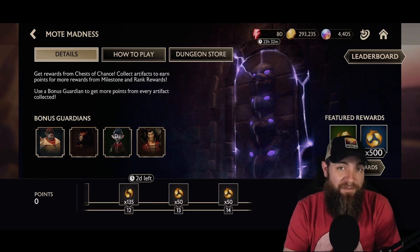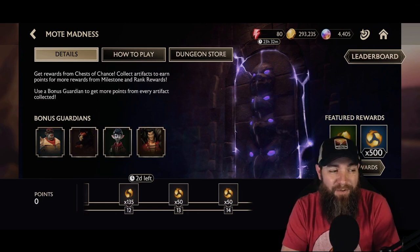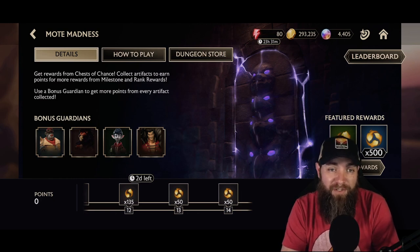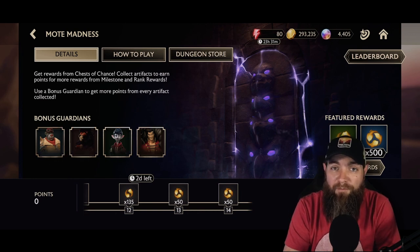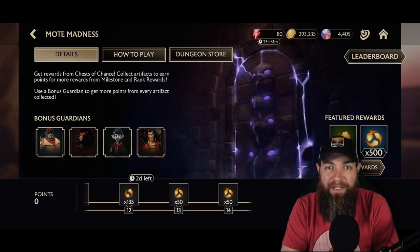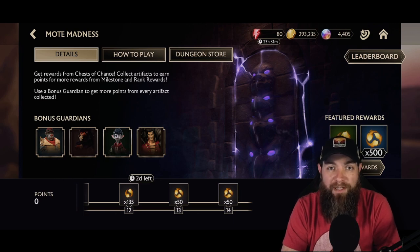To get milestones you need to earn points, and one of the easiest things you can do is use one of the bonus guardians. There are two types of dungeons: the standard dungeon always has four bonus guardians. You don't need all four — just one of them on your team gets you that bonus, which we'll see when we form our team. That 2x points multiplier makes a big difference when you're going for those high milestones and rewards.